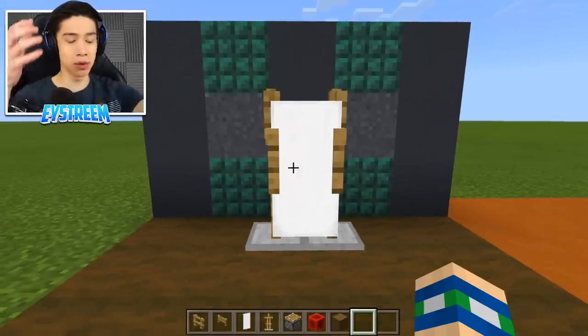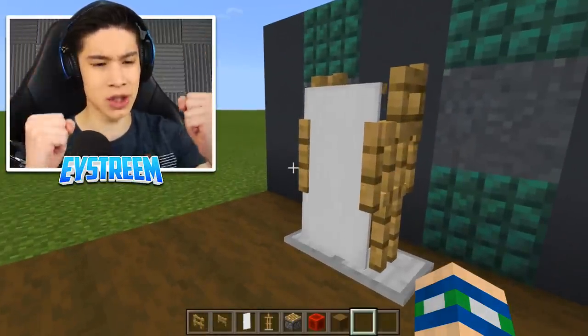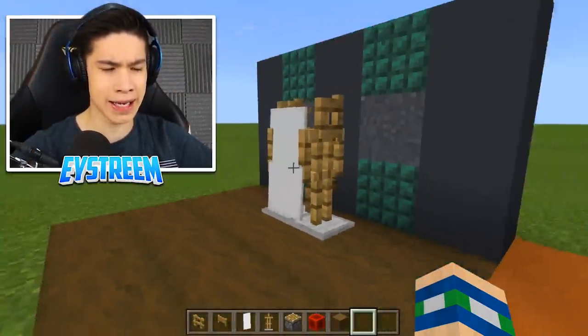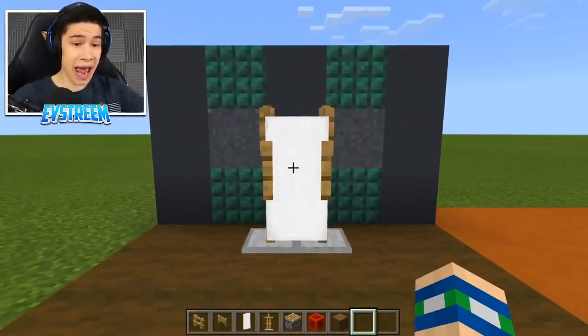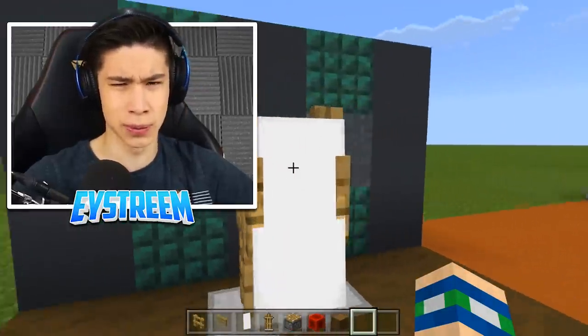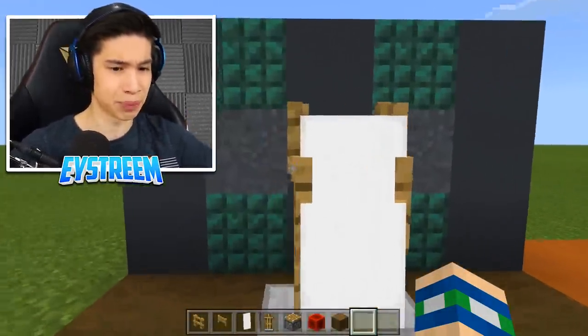It actually looks like an easel! You've got the two armor stand arms on either side, and it looks like the easel is holding up this blank canvas banner. I did mention you can hang up any painting — that's because banners can have any design you want on them.